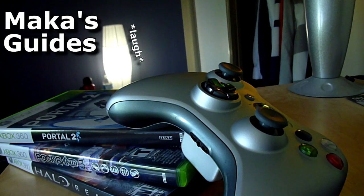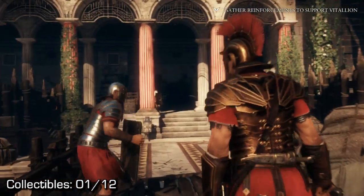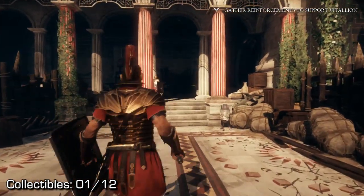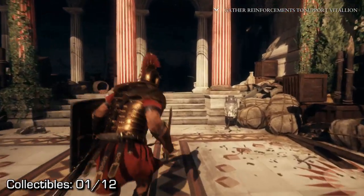Macca's Guides. Hey guys, Macca here. Ryse: Son of Rome, the last chapter — Chapter 8, Son of Rome. This chapter has 12 collectibles, and you should get all your achievements if you've been following along.